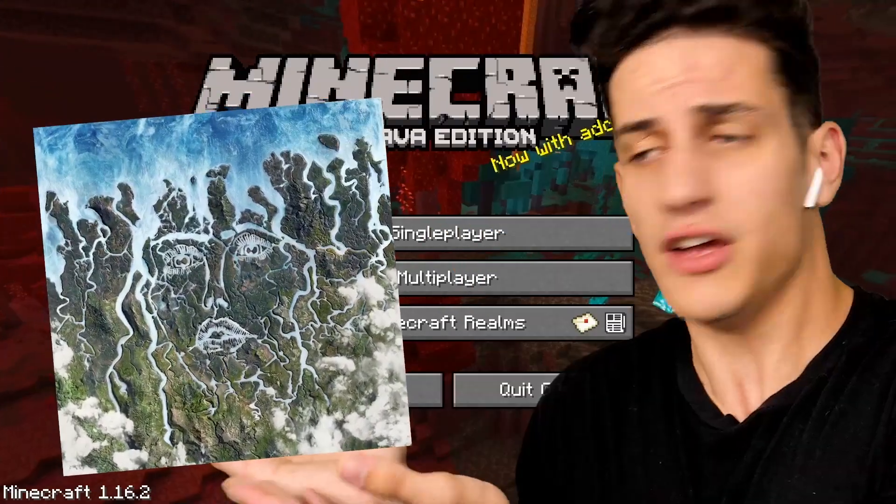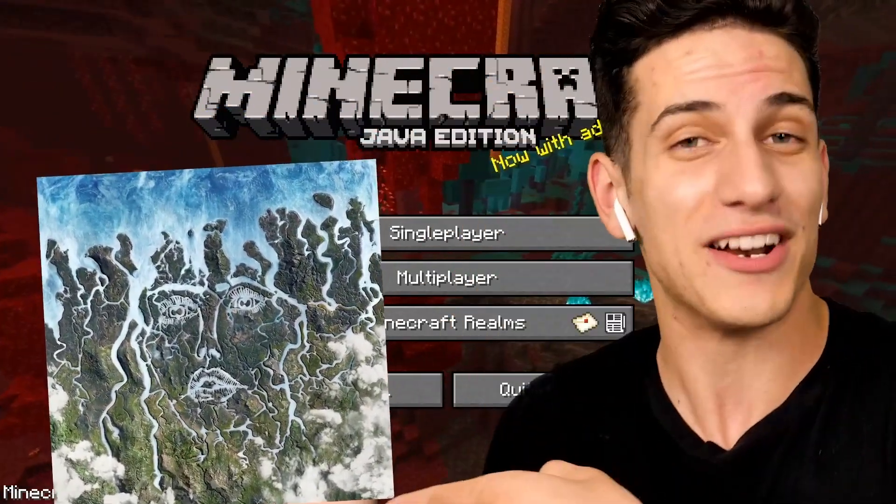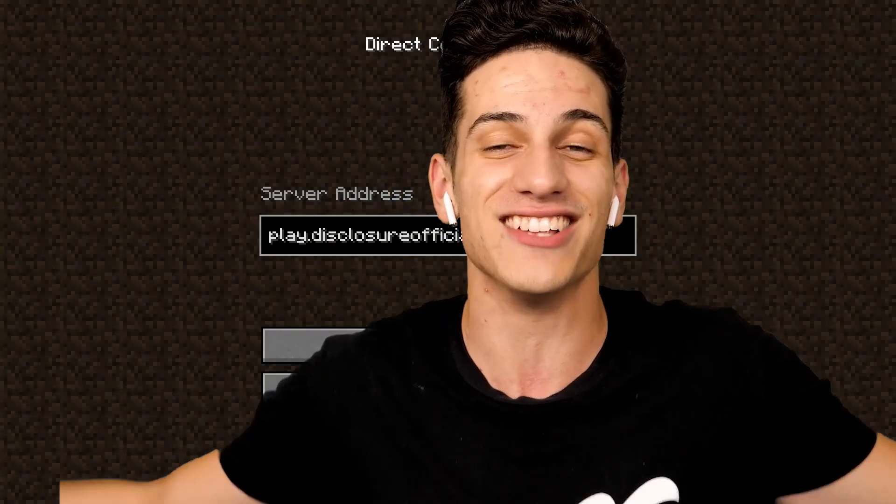Do you see this album right over here? This is the Energy album by Disclosure. They took this album and recreated it into a Minecraft map so you, the fans, can play. Shouts to Disclosure for sponsoring this video — let's go ahead and check this out and see how cool it is.